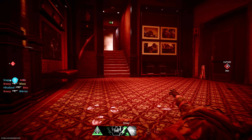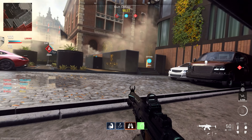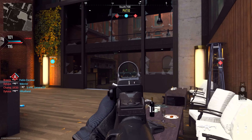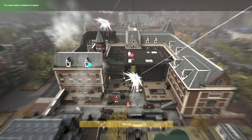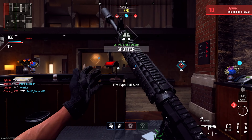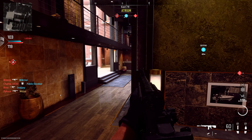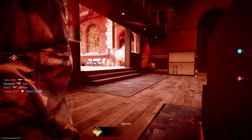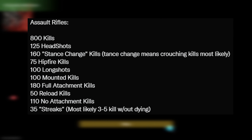One of the main things I've taken from these datamine leaks and from people accessing these main menus are the weapon challenges coming for the camouflages. Some of them are extremely painful as you've probably imagined, but I want to go through a couple of them in this video and I'll leave the links below to all the others if you want to check them out. Let's start off with the assault rifles and go through some of the generic camo challenges.